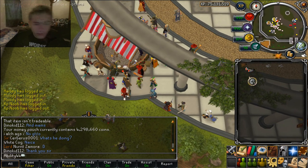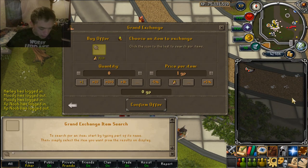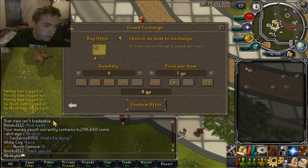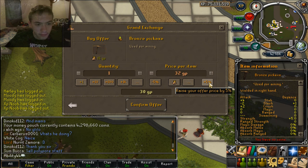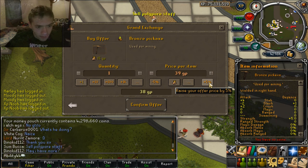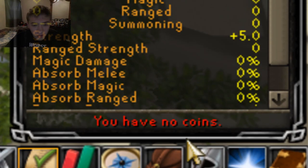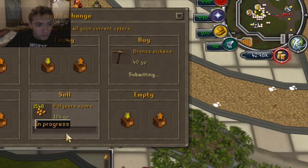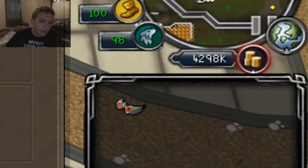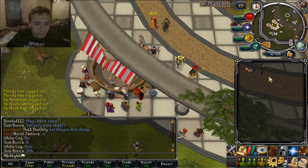Now I'm going to buy a bronze pick real quick. With the money pouch you'll see — the bronze pick is the last thing that I need for my tool belt. Now one thing I notice that Jagex needs to fix is this: it says that you have no coins when I actually do obviously, so you just want to buy that. It bought — okay, cool deal.